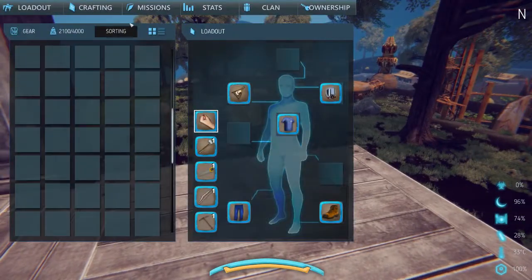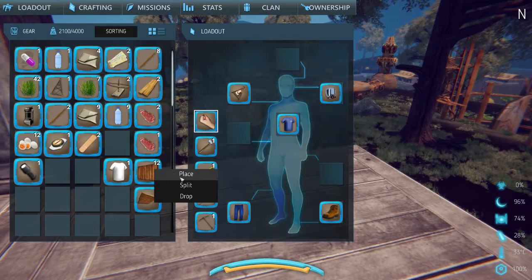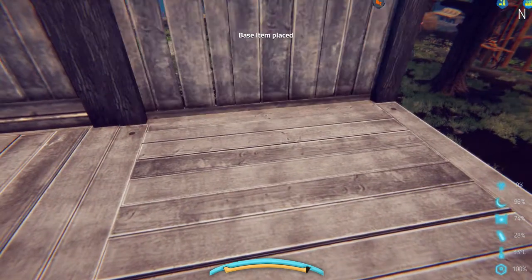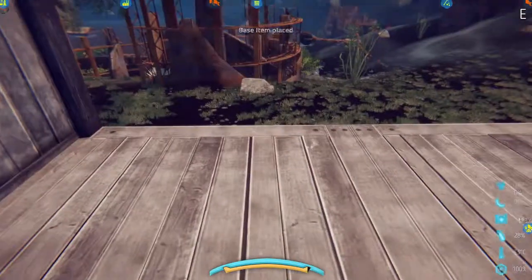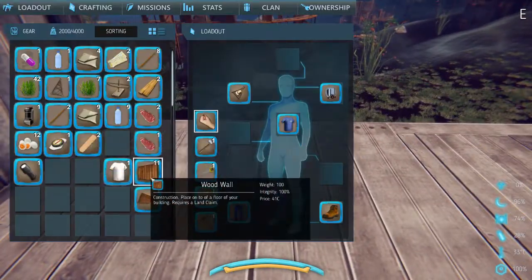I just got done making a video for Stranded Deep and in that game you hit C to craft — I always forget that's not how it works here. But just like that — I have yet to learn.